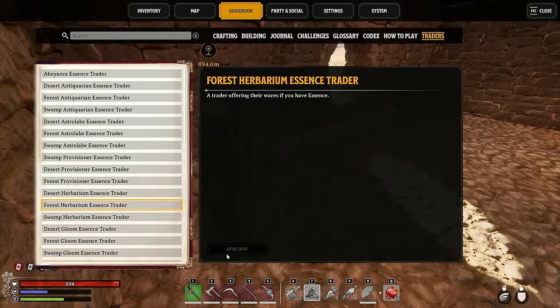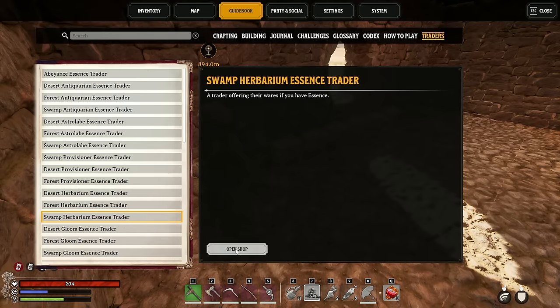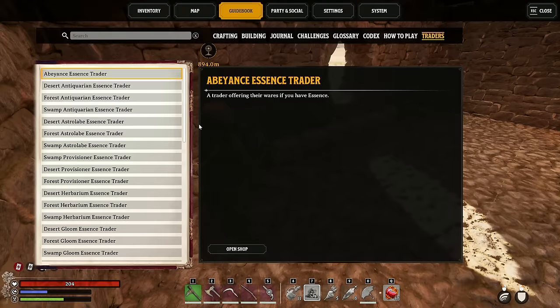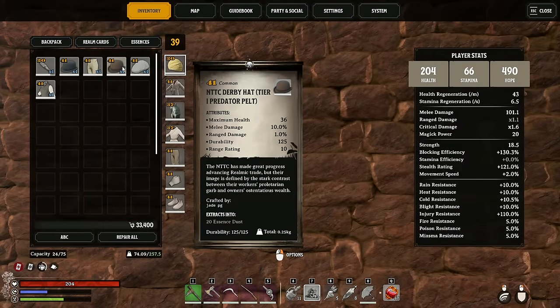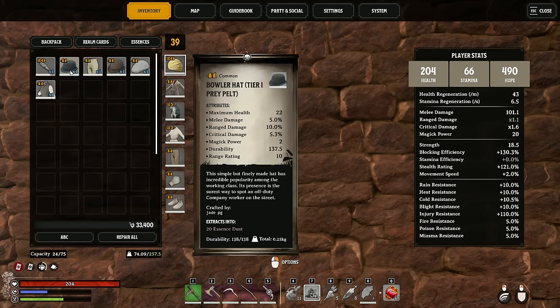Next up, if you head over to the Forest Herbarian Essence Trader you'll come across the NTTC bundle of hats, and at the Swamp Herbarian you'll find the NTTC bundle. Out of the three hats, the Flatcap is absolutely the best. It has better melee and critical than the Bowler hat, much better range damage than the Derby hat, and the Derby hat doesn't even have any critical damage.